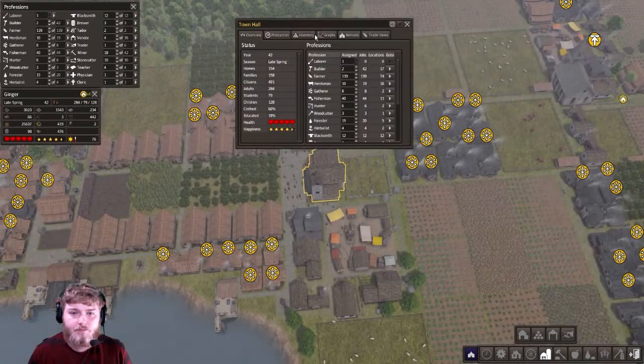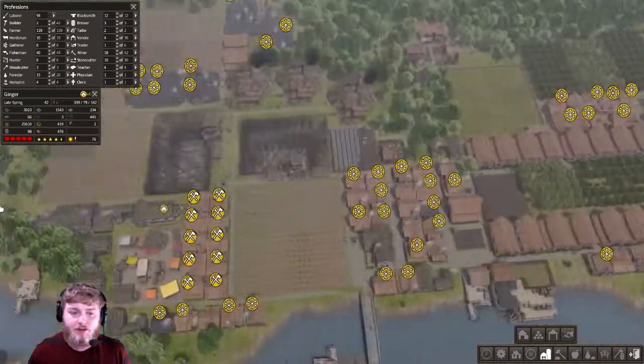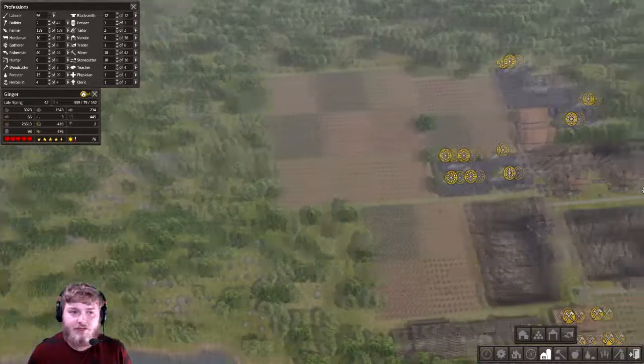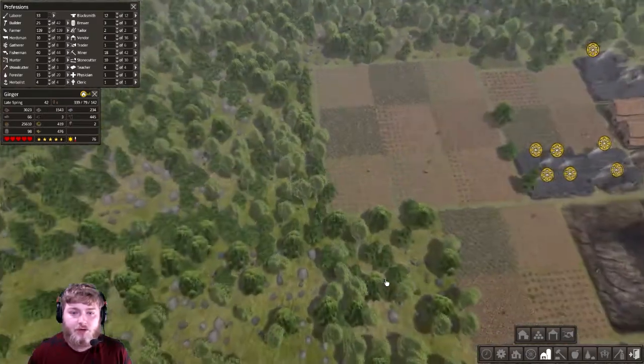We got nomads! How many? Sixty-nine. I don't think we can handle adding 69 new people, but we're going to have to do some serious, serious growth here if we do — more agricultural, more housing, everything. Let's do it, because we're going to need someone to work these mines. We've got 56 people and we are going to dump a lot of them into builders and laborers.